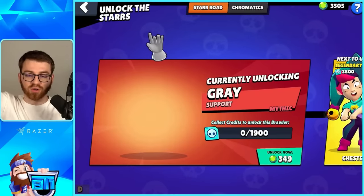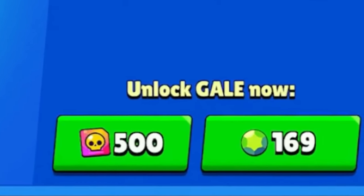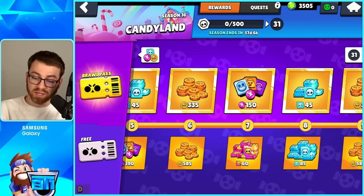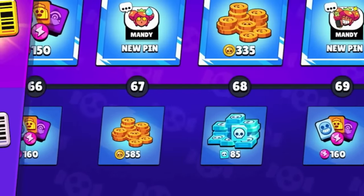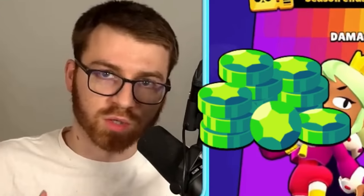Going back to the Star Road, we have the chromatics here which you can buy — 169 gems for a chromatic, which isn't terrible, or 500 Chroma Credits. How you get Chroma Credits is they're on the Brawl Pass, and they're all on the free side of the Brawl Pass. So if you just complete the Brawl Passes you can get the older chromatics for free.